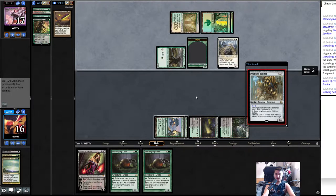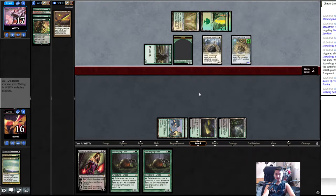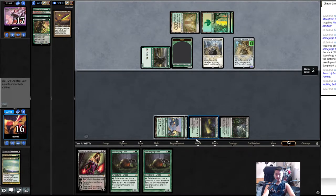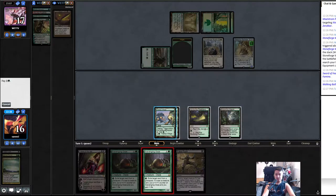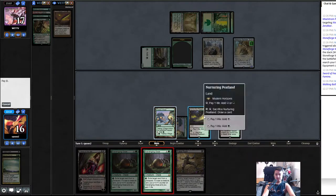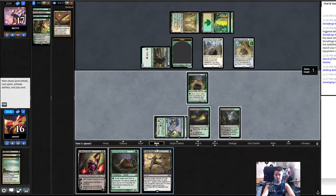Ballista for one — okay, that's interesting. Oh, push! That's really good. Ooze, and then we push and eat one thing. Yeah, we'll push Stoneforge I think.